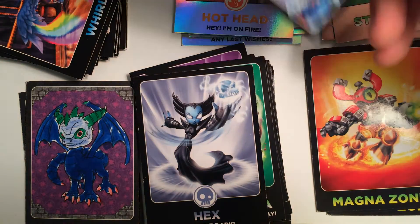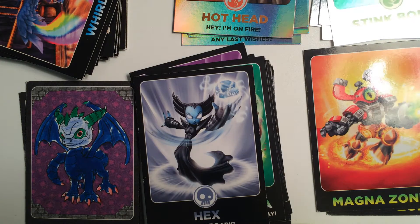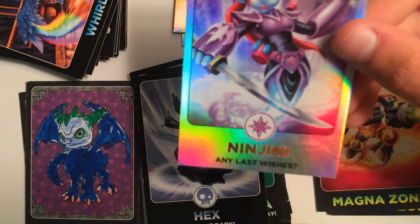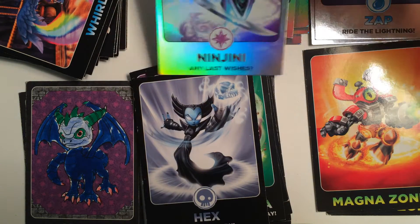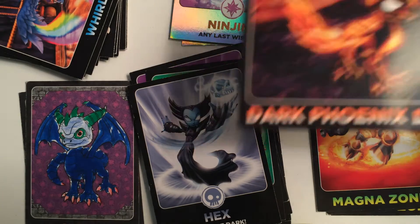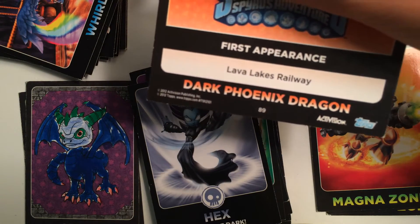Next up we have Zapp, regular foil, number 125. Next up we have a third and final Neen Genie — a rainbow again, 170. And our last card is Dark Phoenix Dragon, it's number 89.